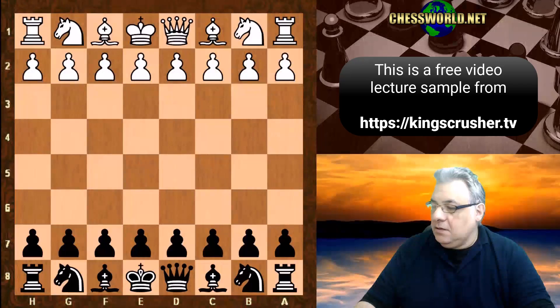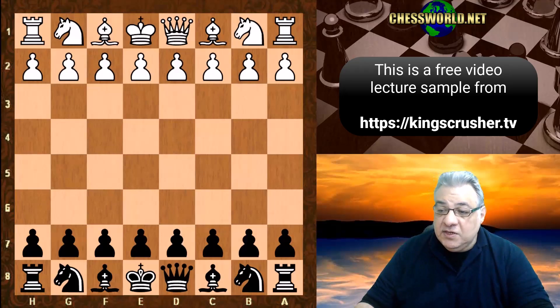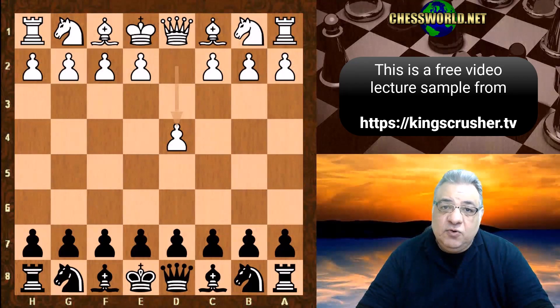Hi there. In this lecture we see Paul Saladin Lennart against Capablanca in round 6 of the 1911 San Sebastian tournament. Lennart has been ranked as high as 15 according to chess metrics — quite a dangerous opponent.